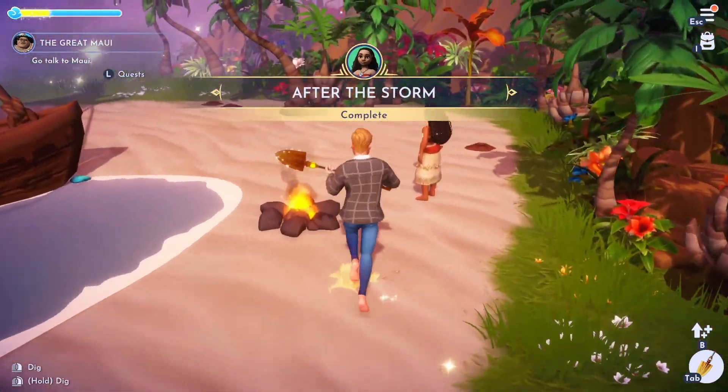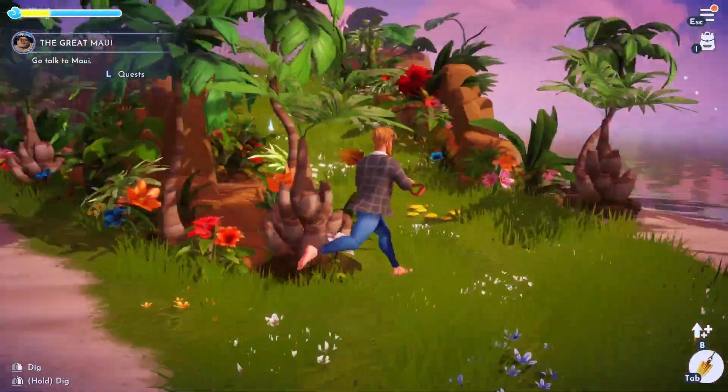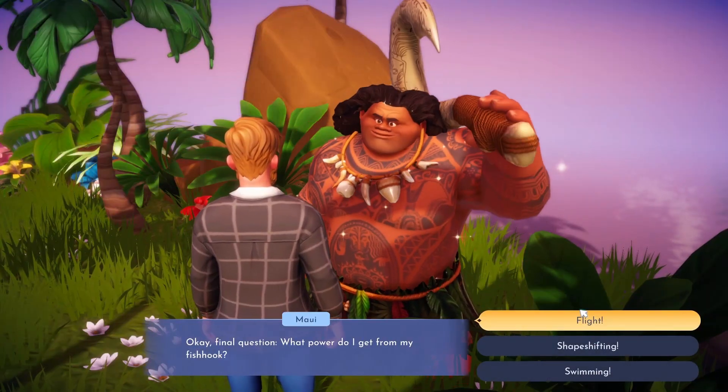After you give Moana both of the items she asks you for, she'll tell you to find Maui and ask him to get rid of the debris blocking the boat. You'll have to answer his questions, give him the correct answers, and he'll give you an upgrade to your pickaxe.